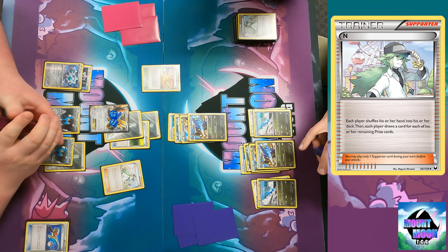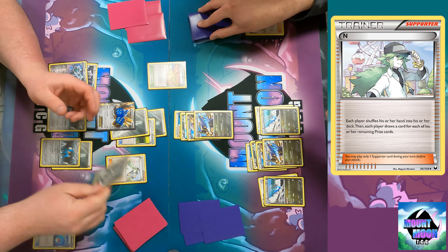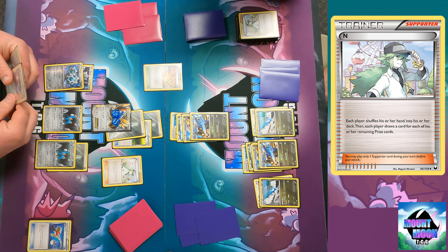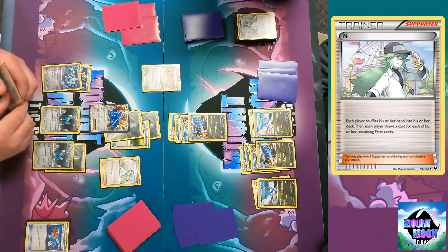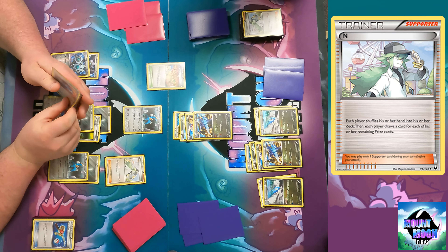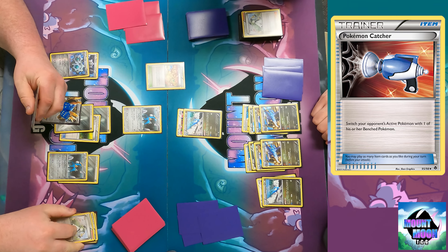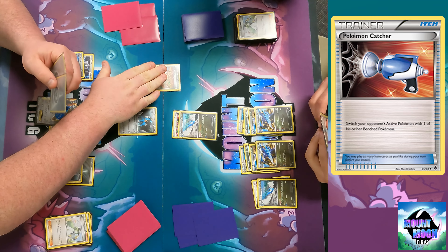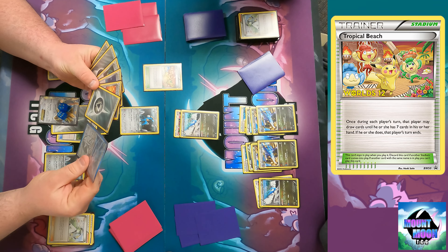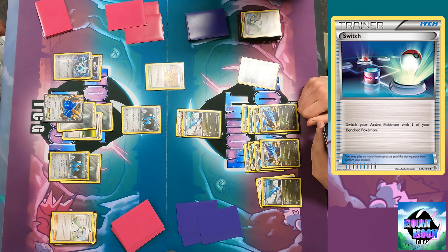Do I attach? I have to — you've already committed two energy on the active. I'm going to put the Cobalion on the bench. You definitely want to attach an energy before you end to improve your odds. I have the Float Stone so I can go with the baby Cobalion that needs two energy — wait, the first attack only needs one. So retreat to the other Cobalion because I'm going to use Beach here and try to stall. I draw until I have seven — drawing five. Got the Ultra Ball for next turn.